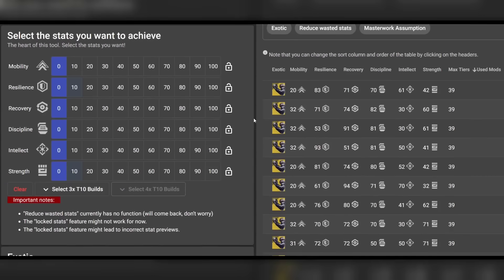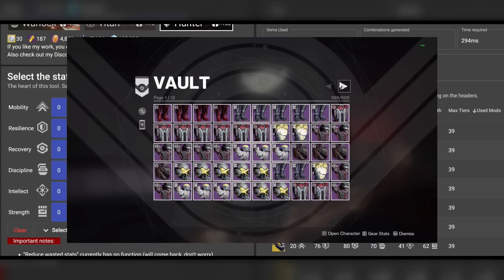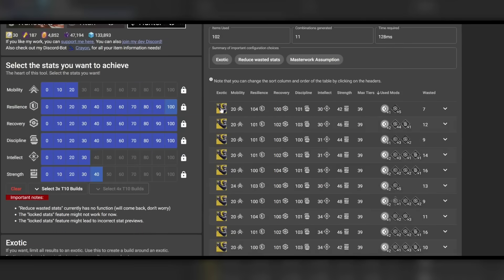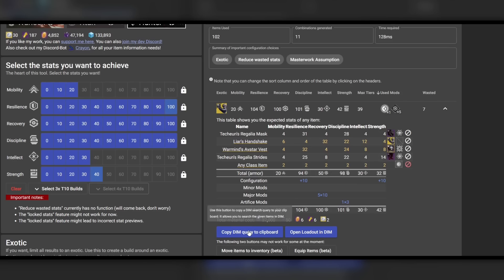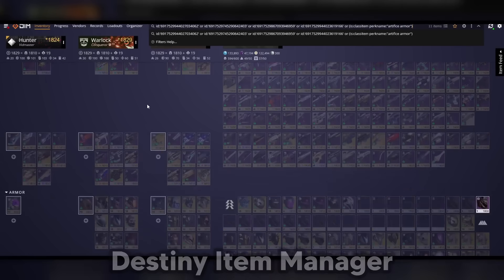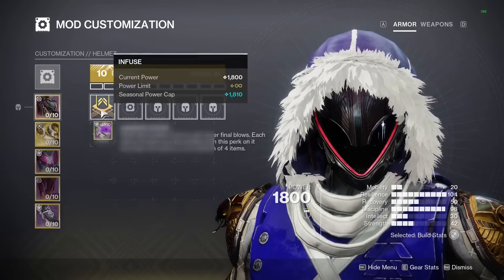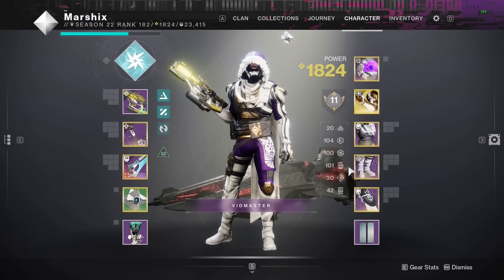All the way at the top, you can choose which stats you're looking for. Since you should have so much armor in your vault, you're bound to find many combinations with triple 100s, and since we're using ghost mods they'll favor the stats you chose. I want resilience, recovery, and discipline, so I'll click 100s for each of those — and if any combinations exist they'll show up on the right side of the screen. Select the combination you want, click copy DIM query, then head over to destinyitemmanager.com and paste it into the search bar at the top. This will highlight the exact armor pieces you need. Put all that gear on, masterwork everything, put on any additional stat mods you need, and save your build.